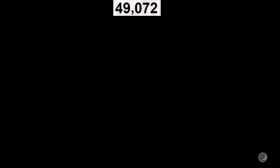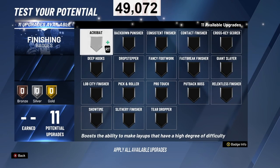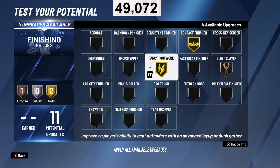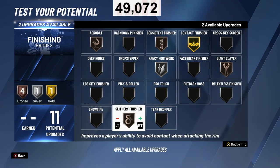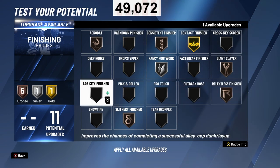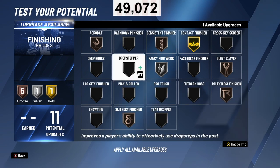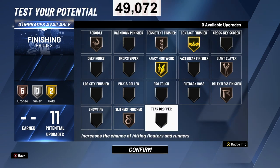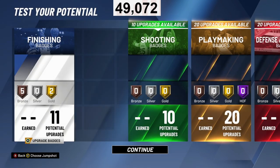Now the badge spread for this build: with 11 finishing badges you want Contact Finisher, Giant Slayer, Relentless Finisher, Slithery Finisher, Fancy Footwork, Consistent Finisher, and Acrobat. Silver Fancy Footwork is perfect, Slithery Finisher bronze or silver is perfect, Giant Slayer at least bronze, Relentless Finisher bronze, and Acrobat bronze. Contact Finisher is important because it helps you make contested layups and contact dunks.